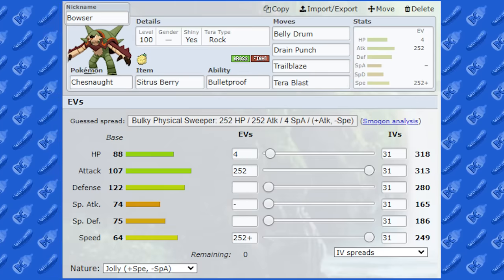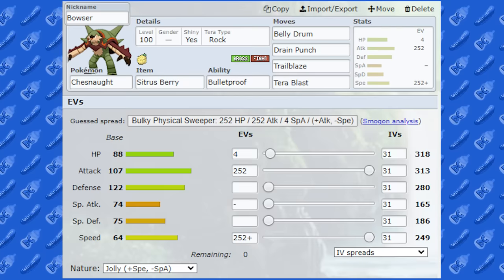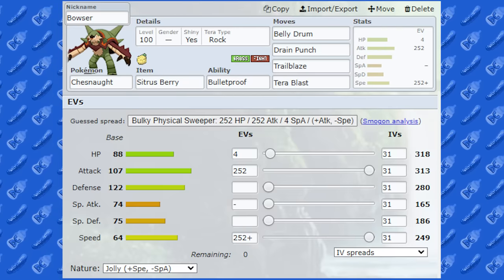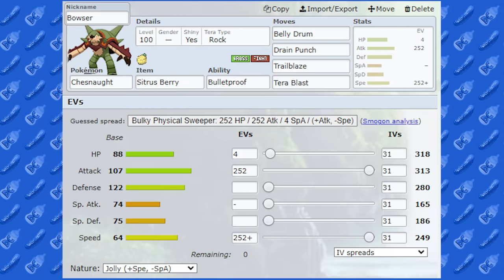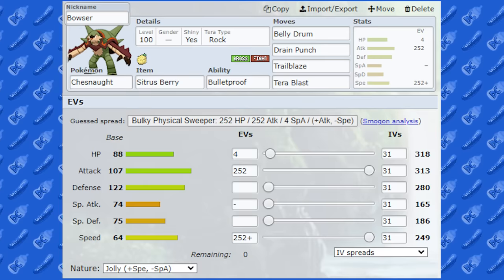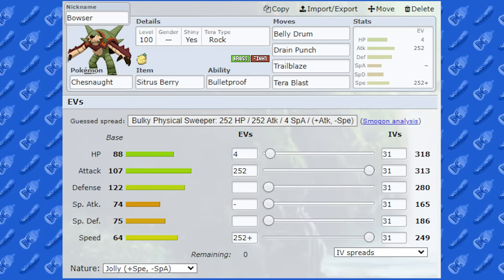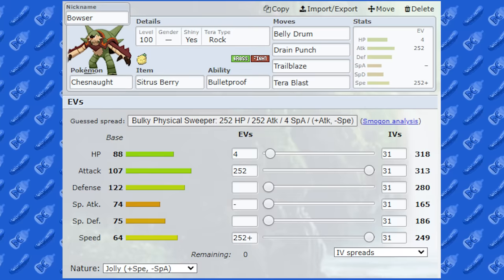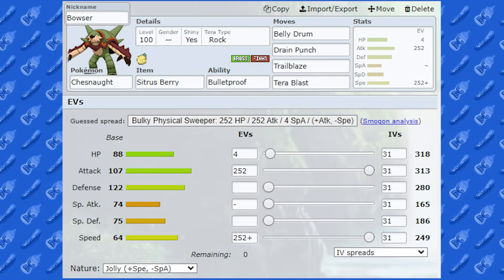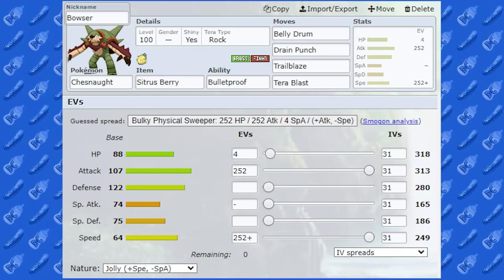The issue I found was you have to go for Belly Drum, lose half your health, then go for Trailblaze, and quite a lot of the time you might need a second one to outspeed really speedy Pokemon. Choice Scarf Pokemon would outspeed you, or just really high base speed Pokemon. So I've got Drain Punch for recovery, which works really nicely. We've got Trailblaze, and I gave it Tera Blast Rock, because that resists quite a lot of its weaknesses, especially flying moves and fire moves, and I found it great for a surprise Tera.